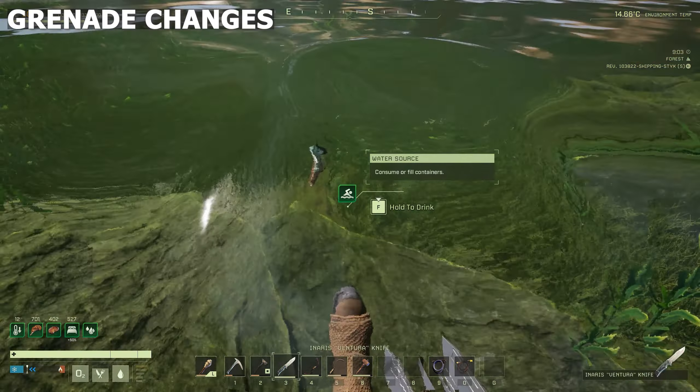Another change this week: the repair hammer and upgrade hammer are now combined into one tool. You can still repair as normal, but pressing R brings up a wheel where you can also upgrade structures. This frees up an action slot on your hotbar if you previously had both tools there. The host thinks this is actually a nice change - more important in his opinion than the frag grenades, though he asks viewers what they think in the comments.